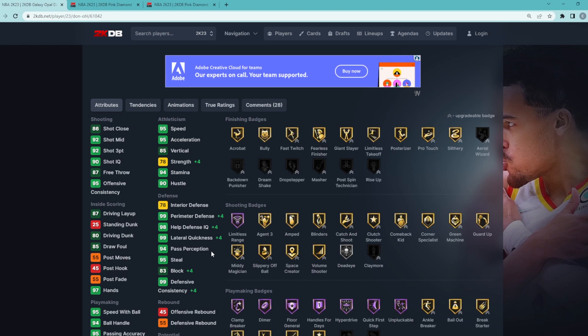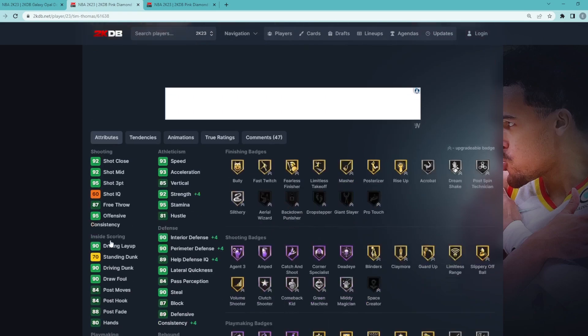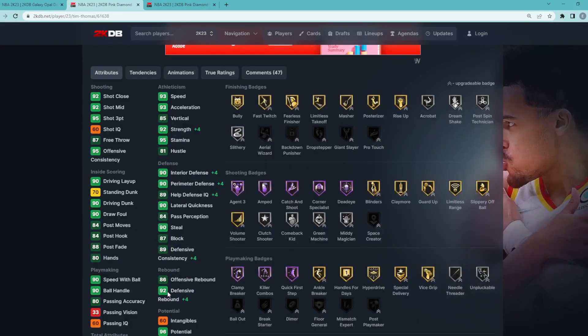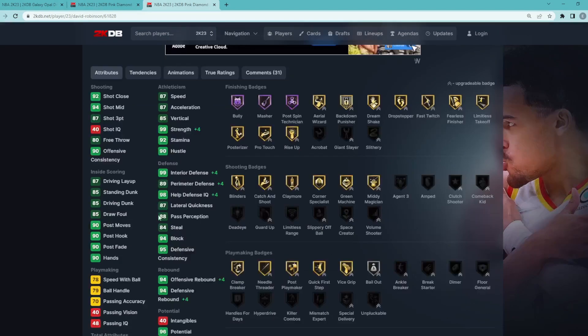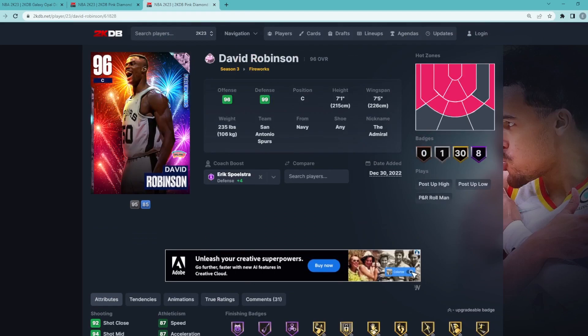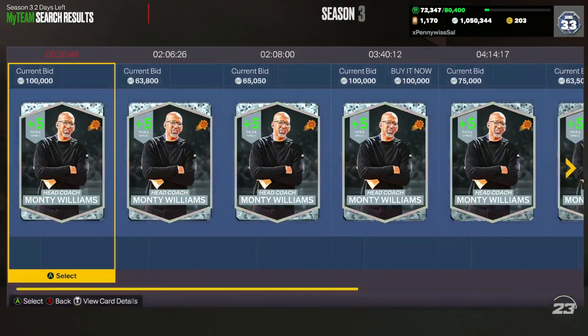For a guy like Doncic, Spoelstra is just going to make him a way better defender, and he gets that plus four strength which is really nice. Looking at Tim Thomas, his upgrades are really nice — plus four strength, plus four interior defense, plus four perimeter — making a massive difference. Tim Thomas ends up with 90 interior defense, 90 perimeter, 92 strength. For the center position it's probably the weakest spot, only really helping with perimeter defense. But overall I do think Eric Spoelstra at this time of the year is just a tiny bit better than Steve Kerr because he gives defense over offense, and right now defense is probably more important from your coach.